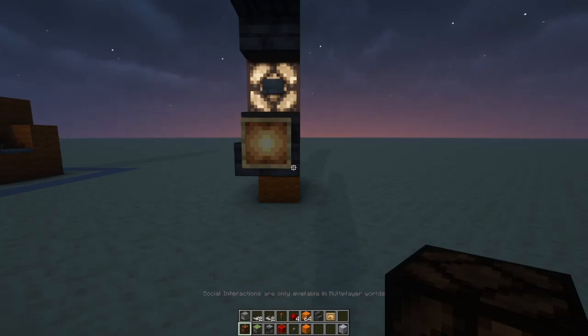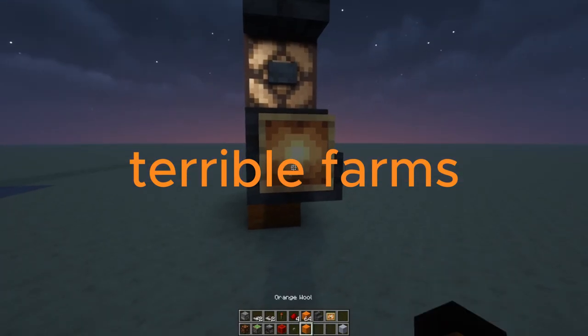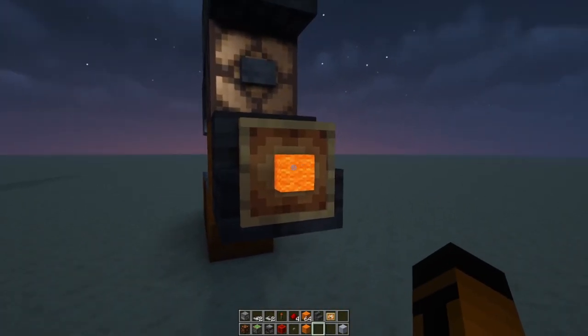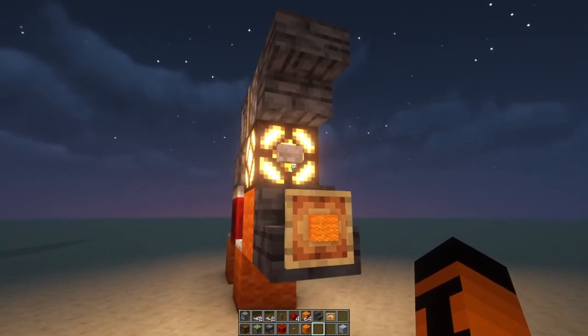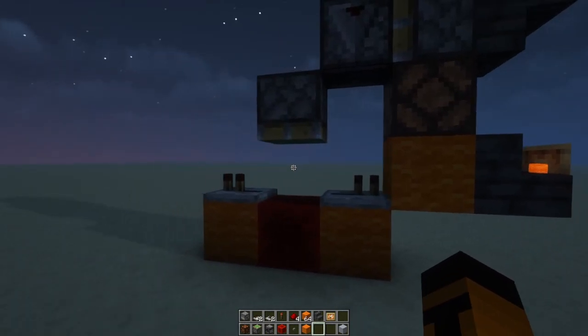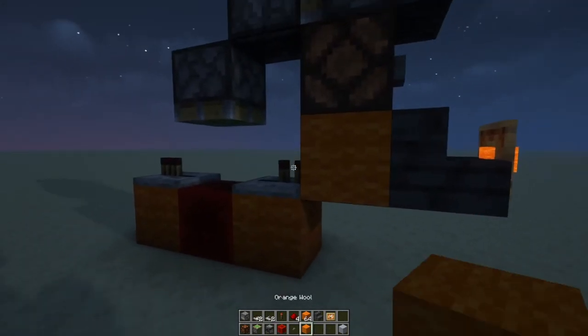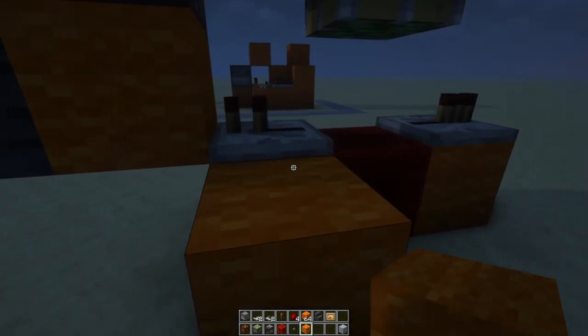For the next redstone contraption, it's basically a toggle for any farm. So here's a wool farm — I'm going to turn it on. The light indicates when it's on and when you turn off the farm. Here's the redstone back here, I'll show you how to build it. You can build them right beside each other.